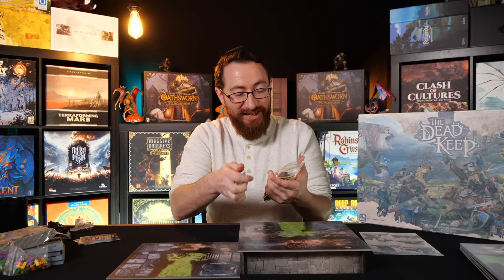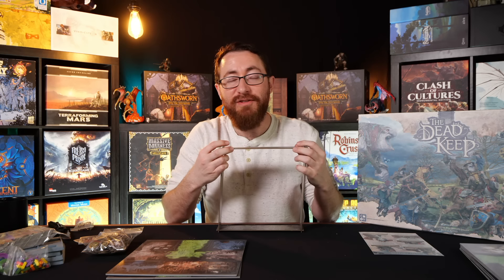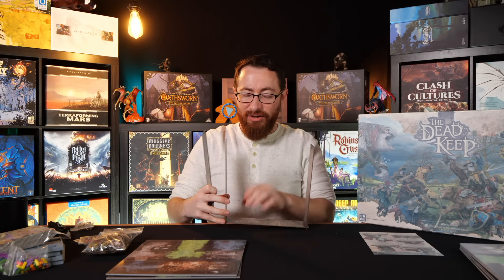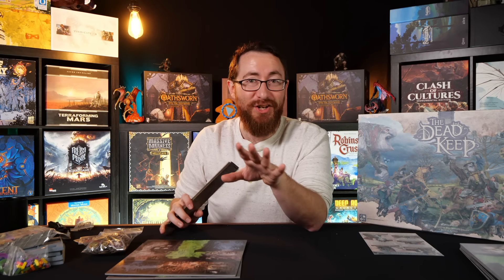This elevated area stuff is new to Zombicide - because it's not Zombicide. Similar to Zombicide though, we have green, red, and blue doors, we have green, blue, and red objectives, we have spawn points, and enemies are going to spawn similar to the way you're used to. But then there's a lot of things layered on top. These are Unboxing and Ramblings - they're a little all over the place, I'll talk about what I know.